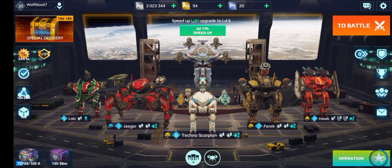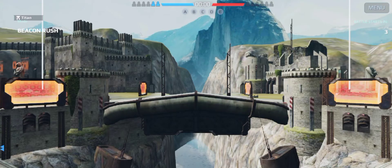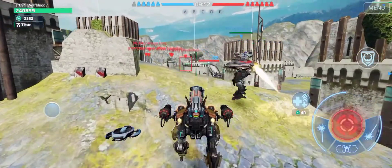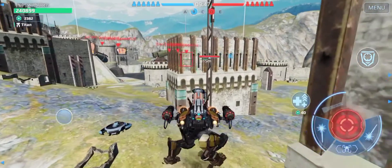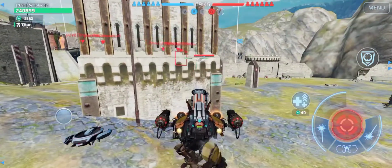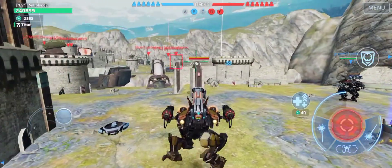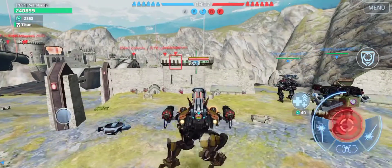Let's jump into a game with this Fenrir build. I have dropped in on castle map. I might just take this thing straight to the bridge and see if we can get some kills. I have so many pilot skills on this — I have Roadhog and stuff — so this is a really fast Fenrir. I think this is going to do pretty well.